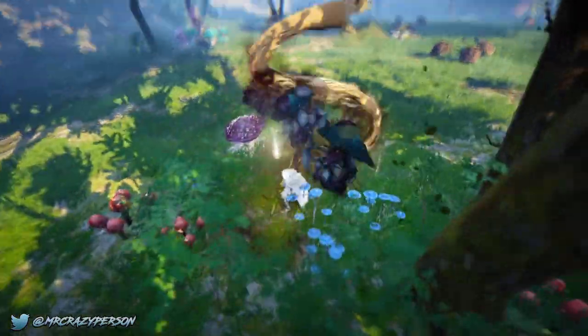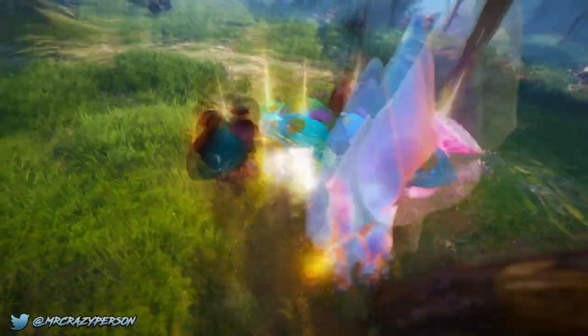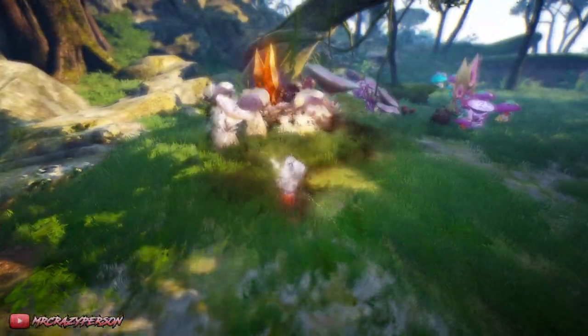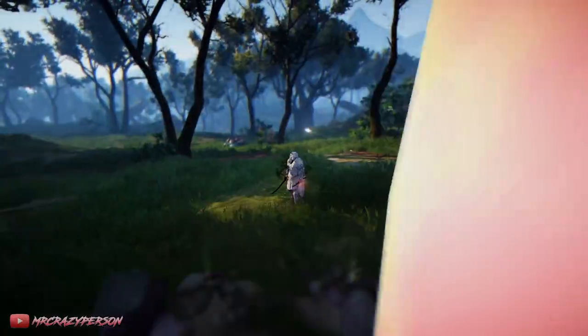It's also important to be able to pull mobs into a designated location. For places like Star's End, mobs don't die in one shot, so you're going to want to put multiple of them together so that you can burst down maybe two smaller packs with only one combo.